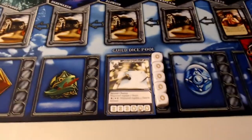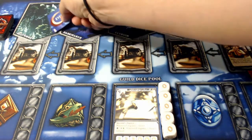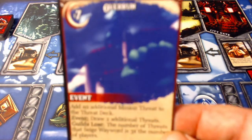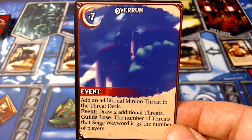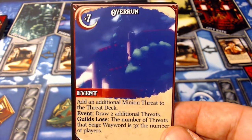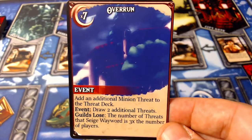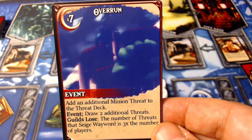As different cards come out of the threat deck there are a few other things you may see. You may see an event card — this is the recommended starter event, the overrun card. This event adds seven event cards to the threat deck and an additional minion threat. The event says draw two additional threats, so as soon as it's flipped you draw the next two threat cards and add them to the main row. You lose if the number of threats that siege the wayward is three times the number of players. As a solo player, if three or more threats manage to siege the wayward, you lose.